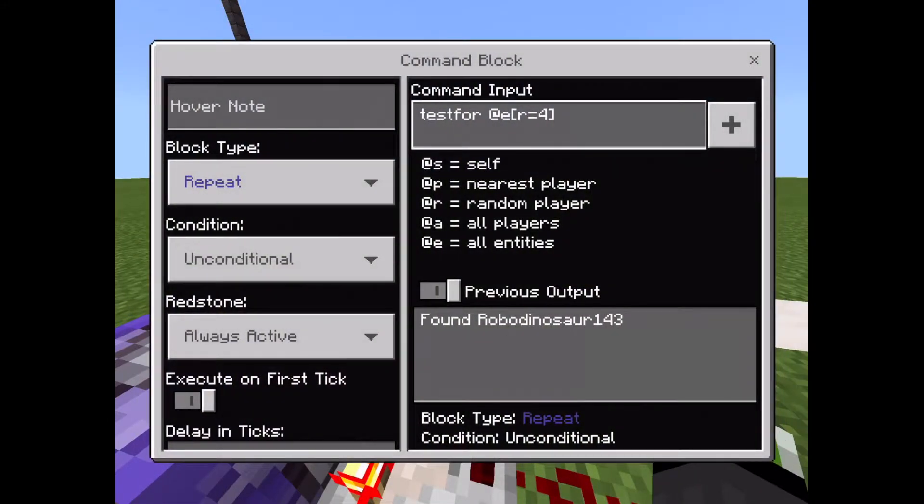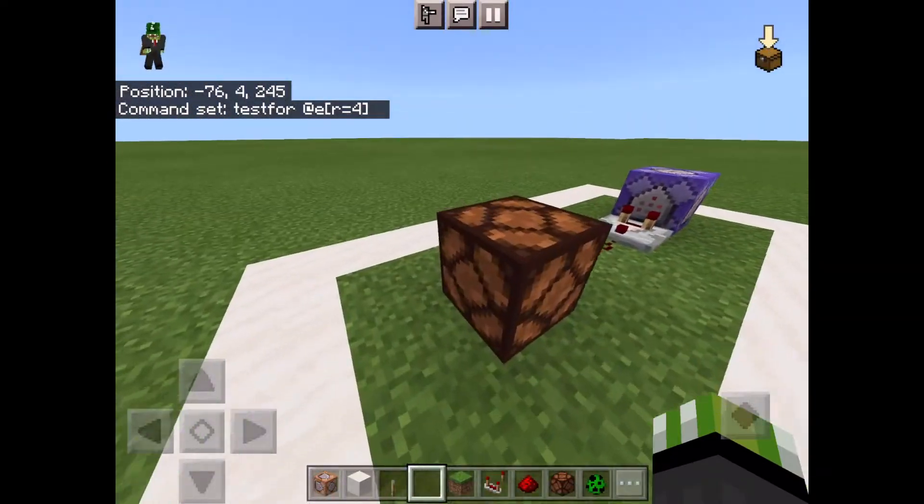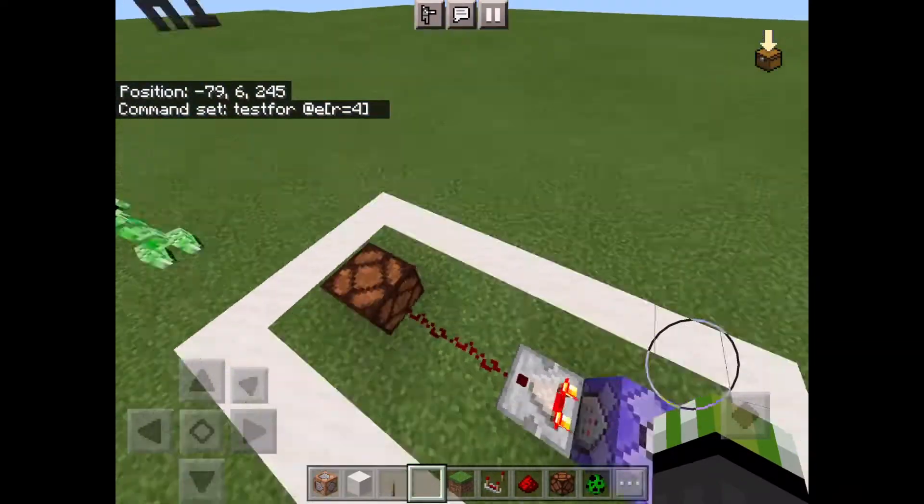It's really easy to just test if these players are nearby. And if you were doing something for players, then it would be @a instead of @e, obviously. You can also change the radius to however big you want.